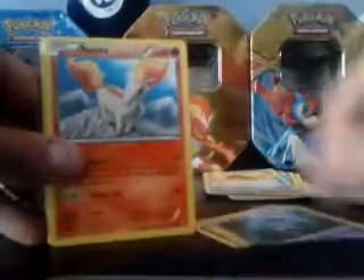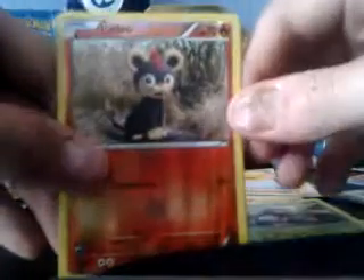Next pack. We got Ponyta, Bunnelby, Bunnelby, Espurr, Luxio, Maractus, Nuzleaf. Reverse is a Litleo, and the rare is a Flawlet. I have to say that's an average. I didn't find that really exciting. I already have that one. If that's the rare, then that means...